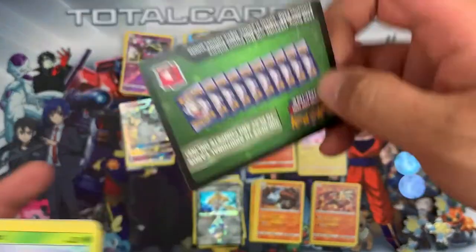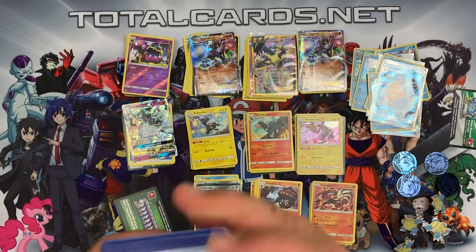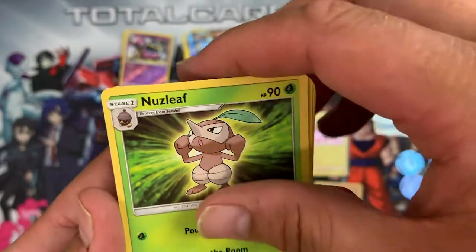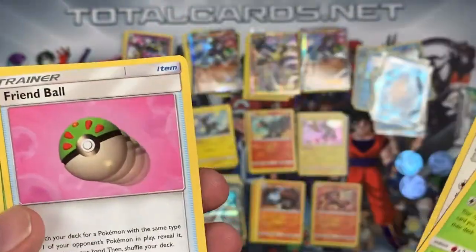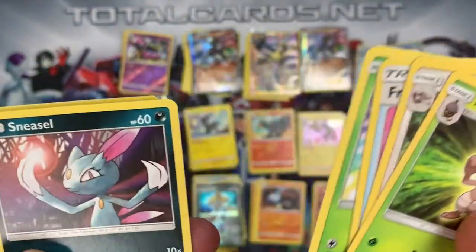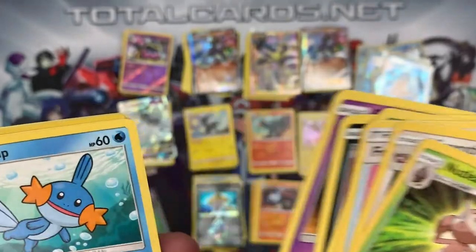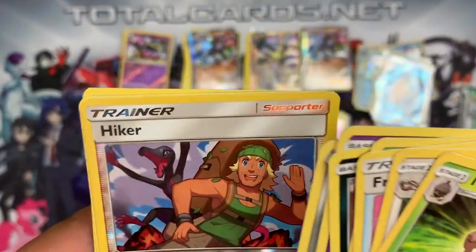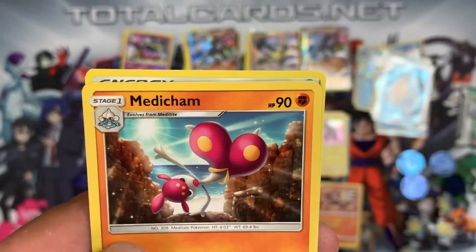Last Celestial Storm booster — green card, but fingers crossed for something good. We have Nuzleaf, Vigoroth, Fraxure, Surskit, Sneasel, Shuppet, Mudkip, Beldum. The reverse is a Hiker and the rare is a Medicham — nice.